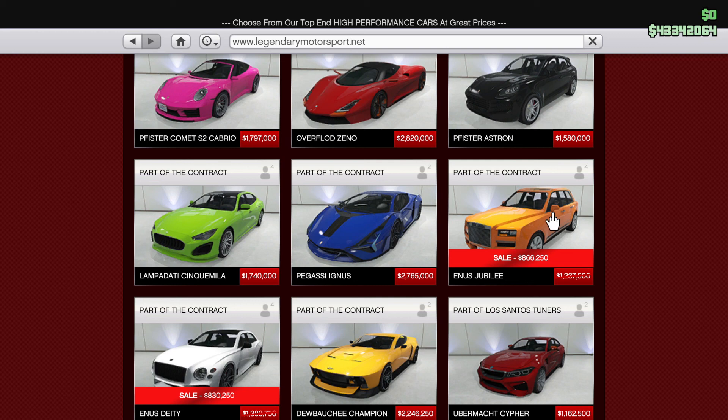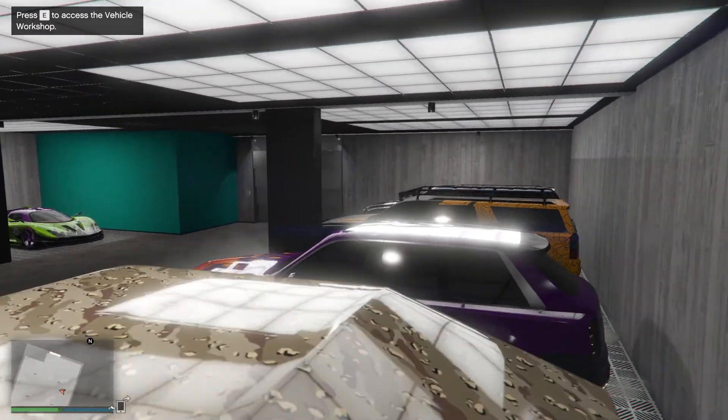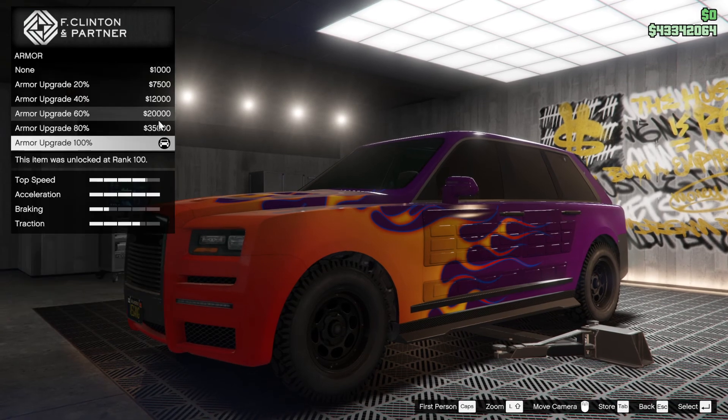The Annis Jubilee is on discount this week and I can tell you it's the best Annis that's on discount this week. It's got Imani Tech just like the Deity, but it's better in every way — well, maybe not every way. I got a discount price of $866,000, but you might be paying just over a million — 1.155 million — if you want to purchase it. I've already got one, so I'm going to customise this to the hilt to show you what it's all about.